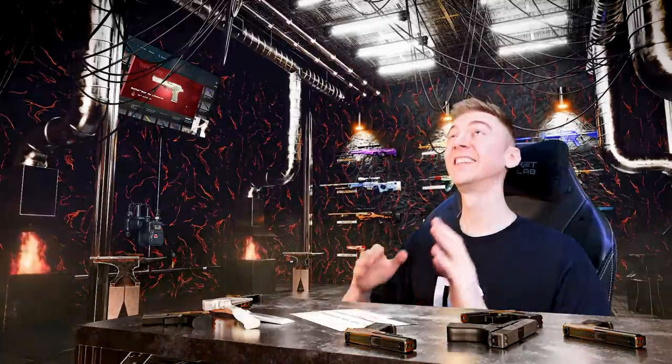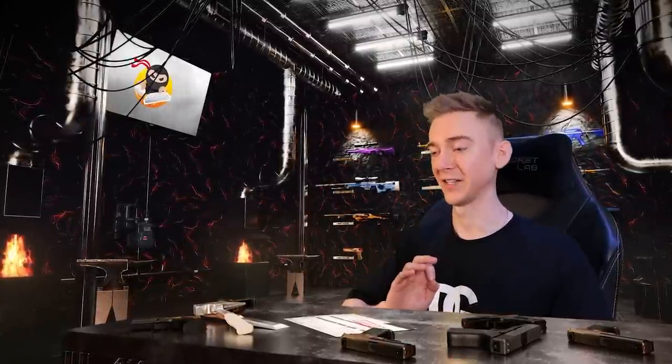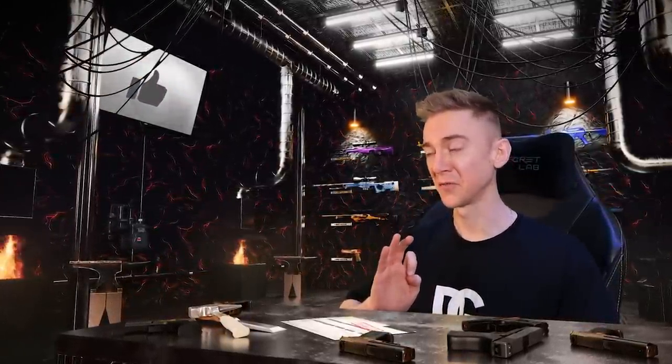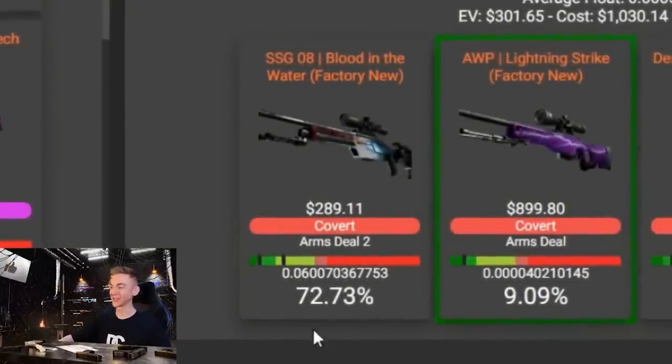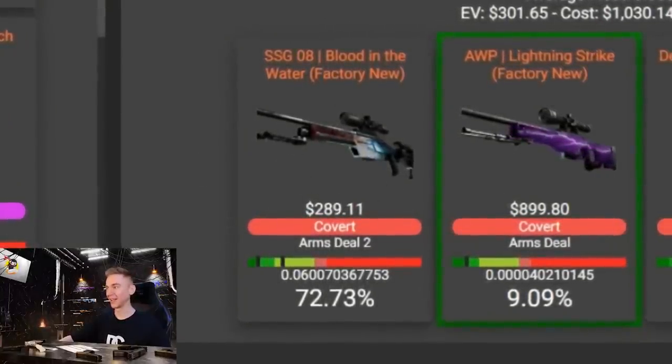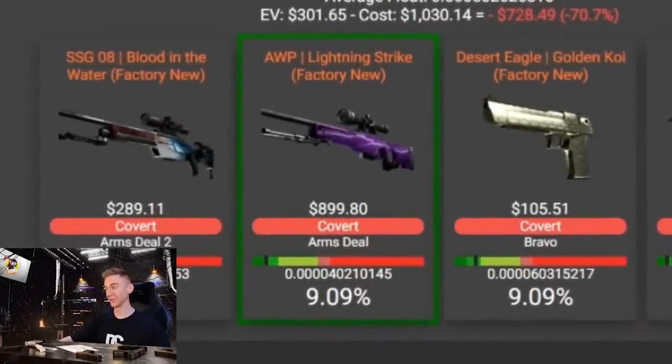He hit the insanely low odds and got the Golden Koi instead of the fire serpent — classic. That could repeat today, and that would be so, so sad. A year's worth of work and a hell of a lot of money — it would be absolutely heartbreaking. I've already talked about the new Blood in the Water — I'll take it for a 73, I won't be that mad. I'll have lost, but I'll have an item that will be sentimental to me.